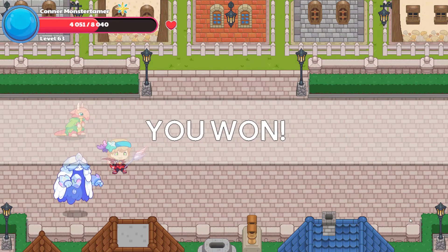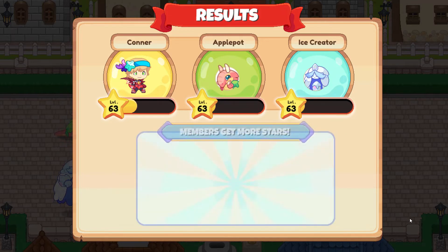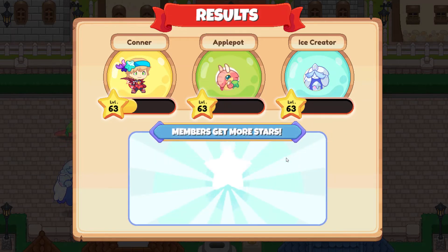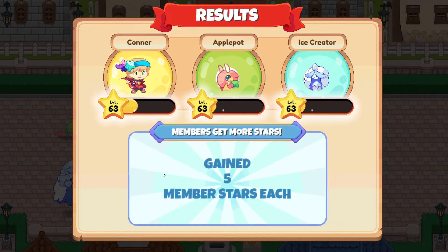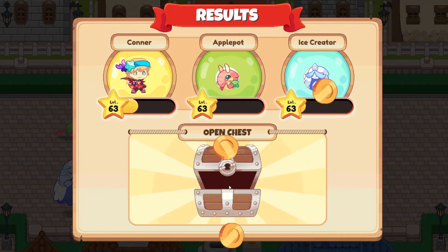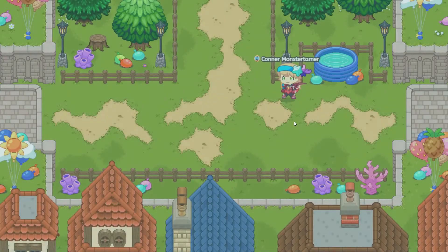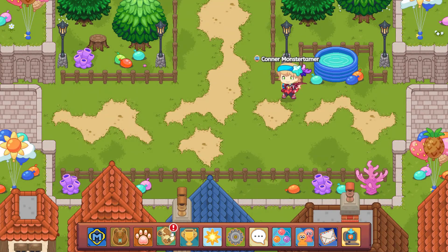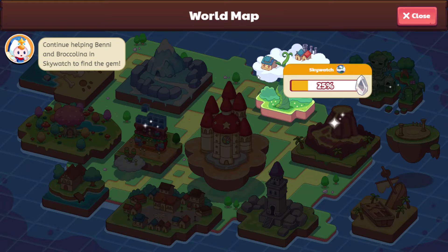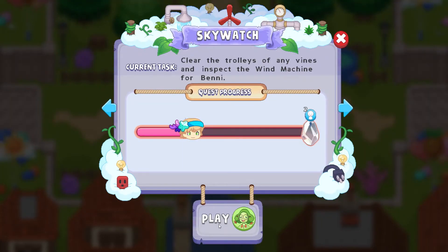I had 36 sand dollars, which means we're getting 10 here from our Apple Pot battle. Let's open up our chest. We might have enough to go ahead and finish off our Draconic set. We still need Skywatch for 25%. Thanks, Newt, for letting us know. Let's go to Skywatch!